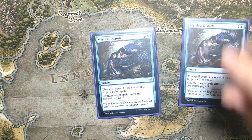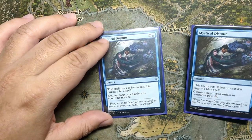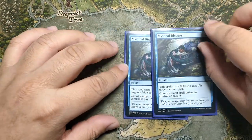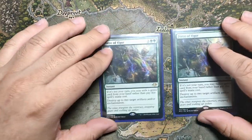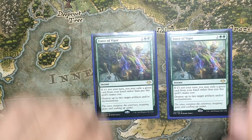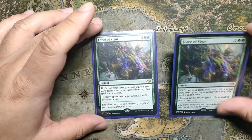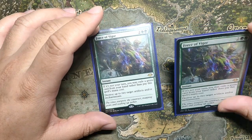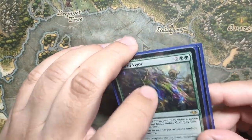Two copies of Mystical Dispute for blue decks. Against big mana decks we just need a counterspell — it's really awkward versus Tron since you want to try and disrupt them so they don't get to seven or eight mana early, but it is what it is. And lastly, two copies of Force of Vigor, which I wish I could play more of. I even wanted to play one in the main deck but you look at the number of green spells and you really can't. It's really well positioned given all the artifact/enchantment stuff going on — there's really not very many matchups where this is dead.